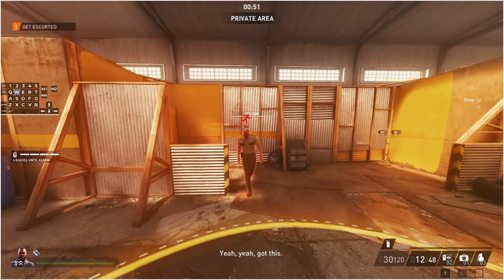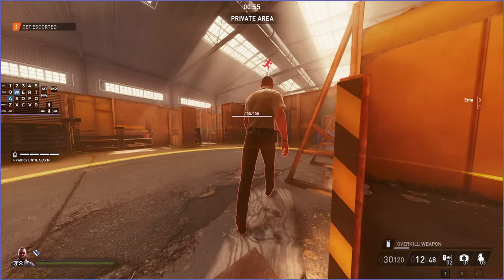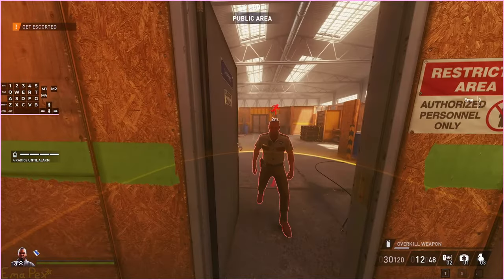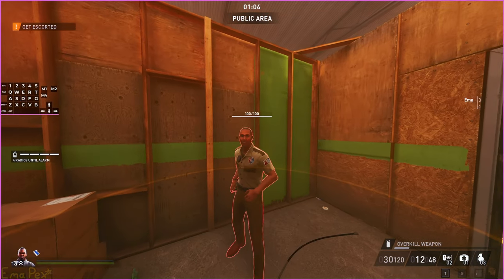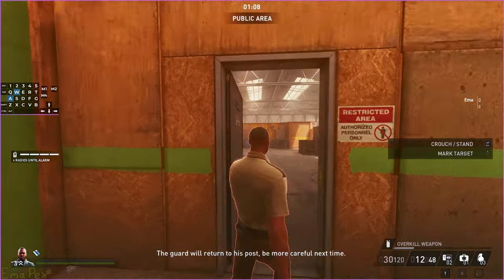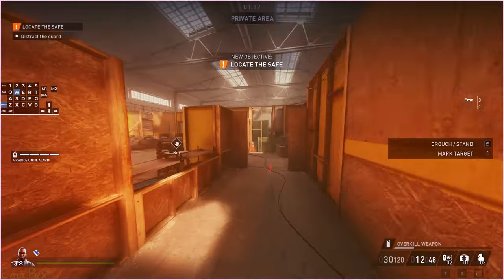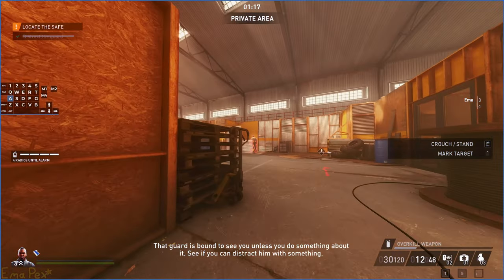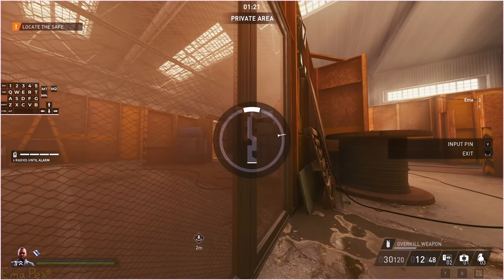Then we have the private area tutorial. As you can see, if you get caught, the guards will escort you out of private areas. Make sure you don't run away, otherwise they will try and cuff you, and if they can't find you they'll call the police — or at the very least trigger a search. Although since he's standing there — actually no, I can just go this way.